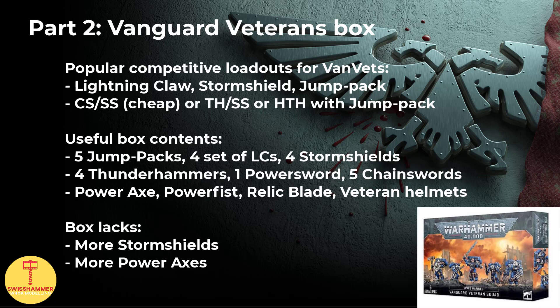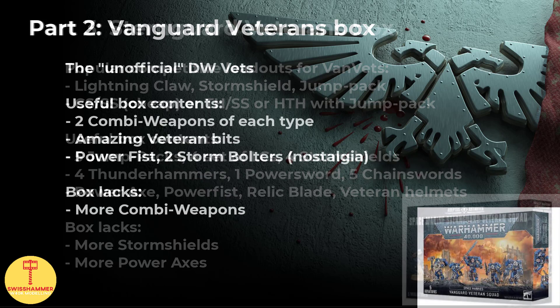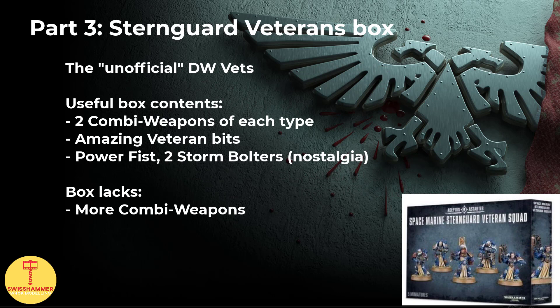Between the two boxes, we now have everything but the combi weapons covered. For those we can make use of the Sternguard veteran squad box. The keen observer may have noticed that the Death Watch can in fact not take Sternguard veterans, but that's primarily because the Death Watch veterans are basically Sternguard veterans. The Sternguard box has some fantastic looking bits, and in addition to that we get two of each combi weapon. There is also a Power Fist and two Storm Bolters that might find a home in the Death Watch. Same as with the shotguns though, there are only two combi weapons per type, and you most likely will want five of the same, therefore a bits vendor or alternatives will always end up being cheaper compared to buying multiple of these boxes just for the weapons.